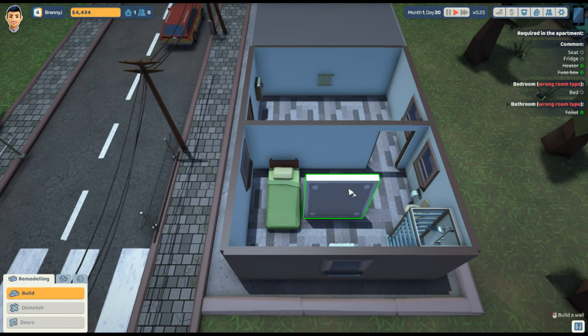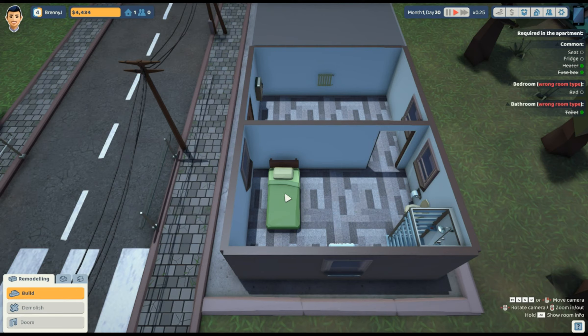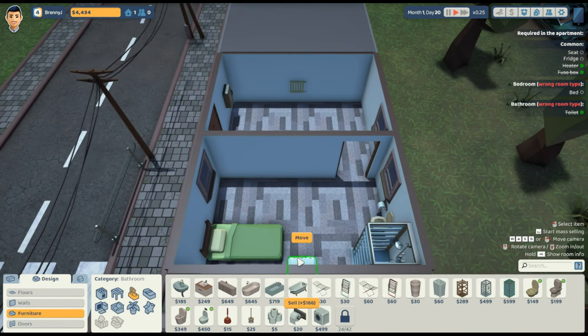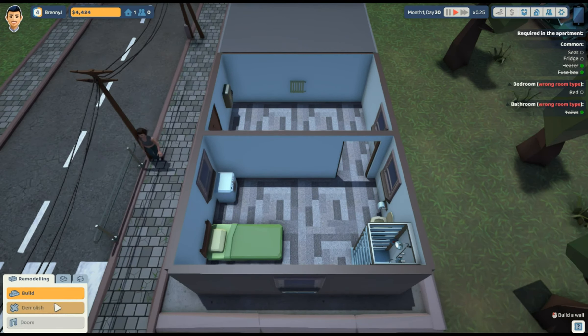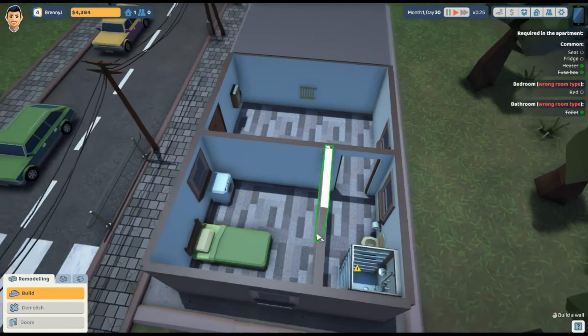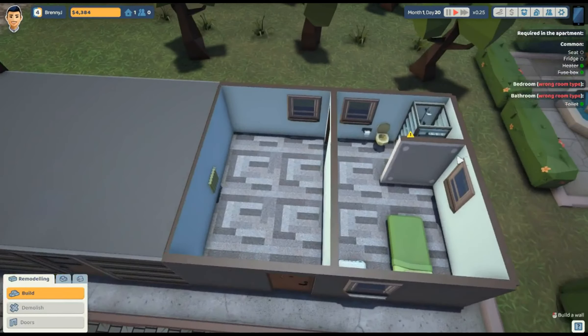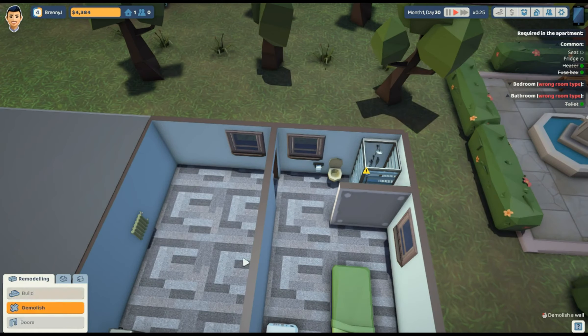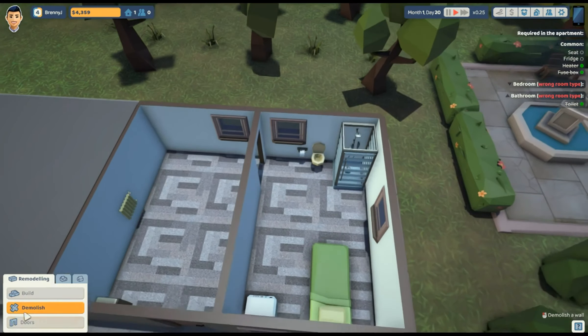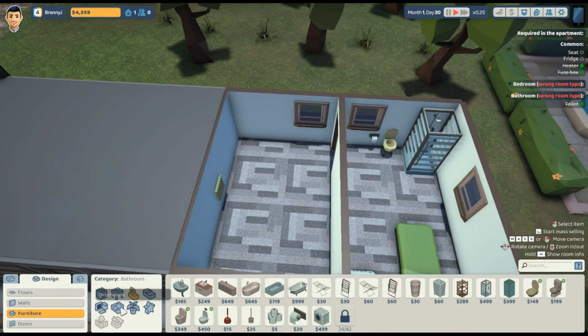It looks like it's either going to be there or there. Can I move this? Let's turn it and put it here. Then we can move this over here. Why not do laundry in your room? There we go — perfect. I don't know why it's freaking out. Screw it — that's just how it's gonna be. You're gonna have a room and a shower and that's all you're gonna deal with. Let's go to furniture — we're gonna get them a TV.